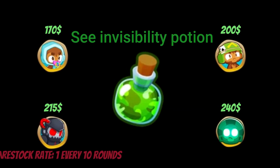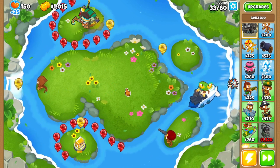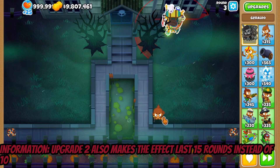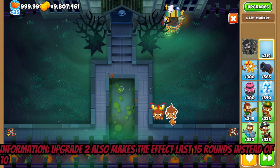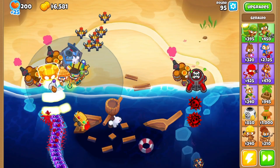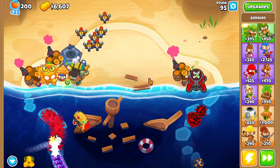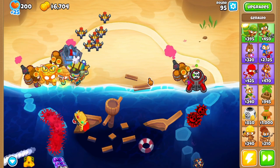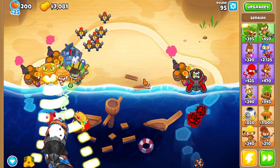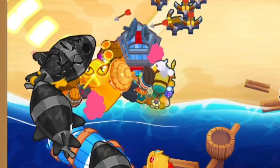Next on the buff list is his camo potion. On upgrade 1 it simply provides camo detection. On upgrade 2, which comes at level 14, it gives slight extra range and +1 damage to camo balloons. You can use this whenever your towers need camo detection, but that +1 damage actually makes it so that you can use this to deal with camo balloons in general better — meaning that even if your towers have built-in camo detection, it can still be useful.